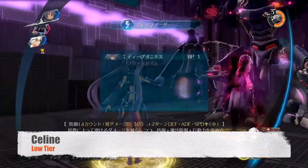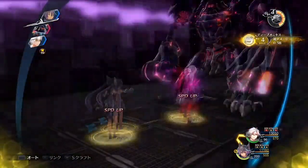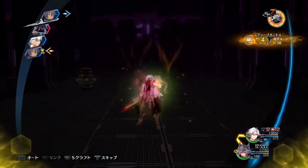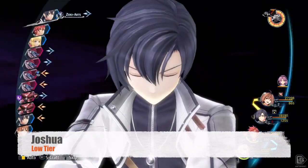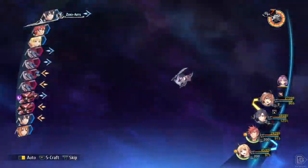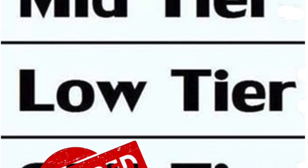Selene has a single purpose in your party. She's a BP generator with the awesome skill 9 Lives, which cures all ailments and stat debuffs while also restoring 3 BP. Aside from that, she has no S-craft, middling stats, and a mediocre Brave Order. Joshua is a decent evasion tank with an absolutely wasted quartz setup. And that wraps up the low tier.